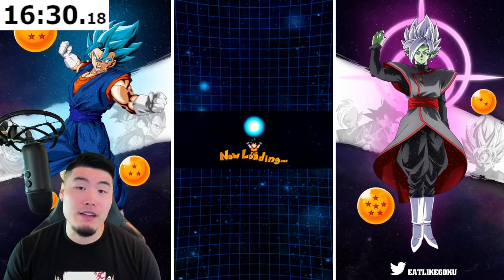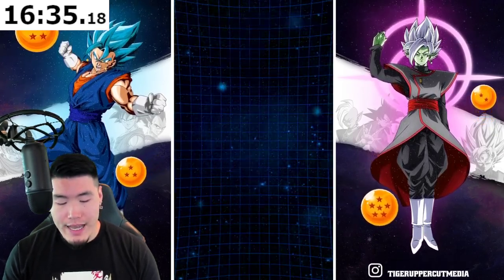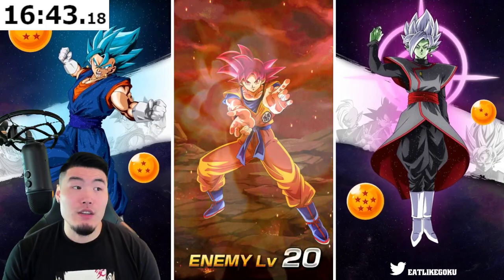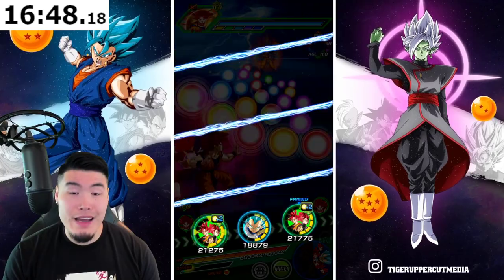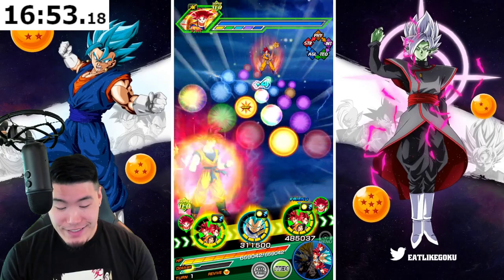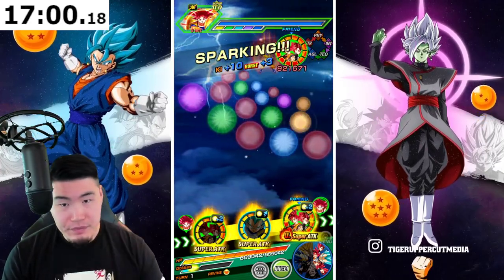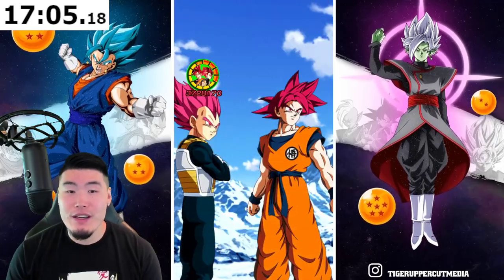The STR Broly's Extreme Z Battle was actually kind of a problem, and I think the original Super Saiyan 4s — the STR Super Saiyan 4 Goku and AGL Super Saiyan 4 Vegeta's Extreme Z Battle — that event was actually pretty tough as well. This is a bad rotation for the god Goku. I feel like we're probably not even gonna kill him here. Gonna waste about 30 seconds to a minute, and then we can move on to the other rotation and get him done.